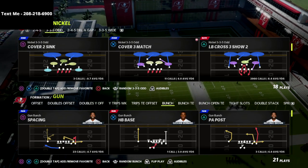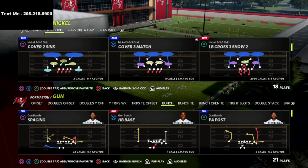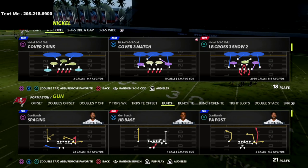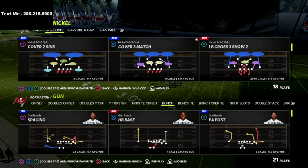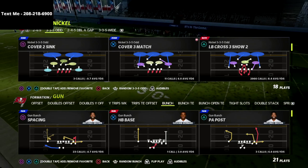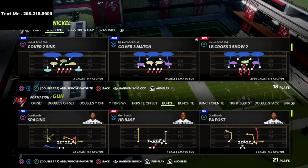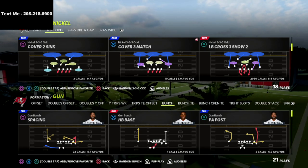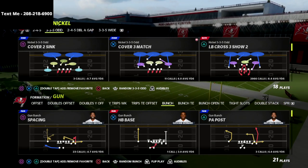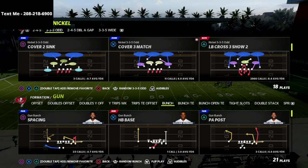If you want to get this entire nickel 3-3-5 odd defense — I believe it's the best defense in the entire game, able to lock down pretty much every meta offense and bring the best pressure concepts I've seen this season — you can pick it up in the description for just $15. As a quick disclaimer, as Madden 22 releases new patches, new things come out and we need to adjust. We will be updating that defensive guide to make sure you always have the most up-to-date coverage and pressure schemes. We've already updated it several times in the first week and will continue to do so throughout the life of the guide.